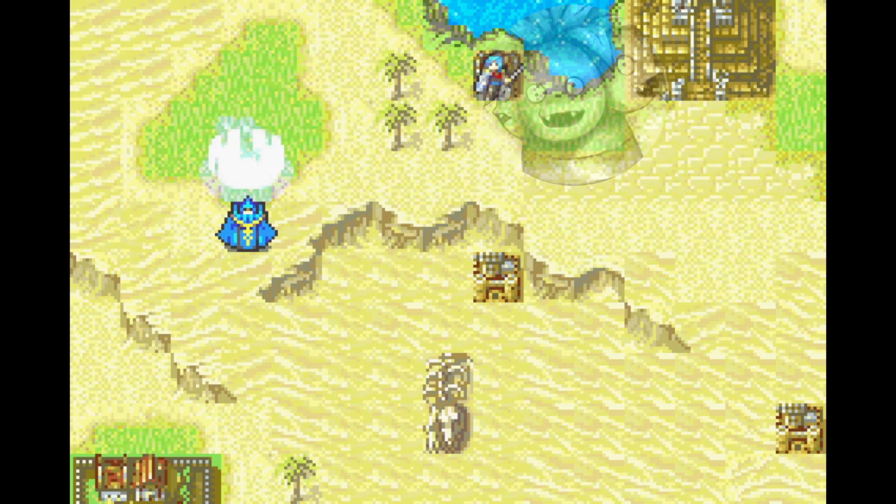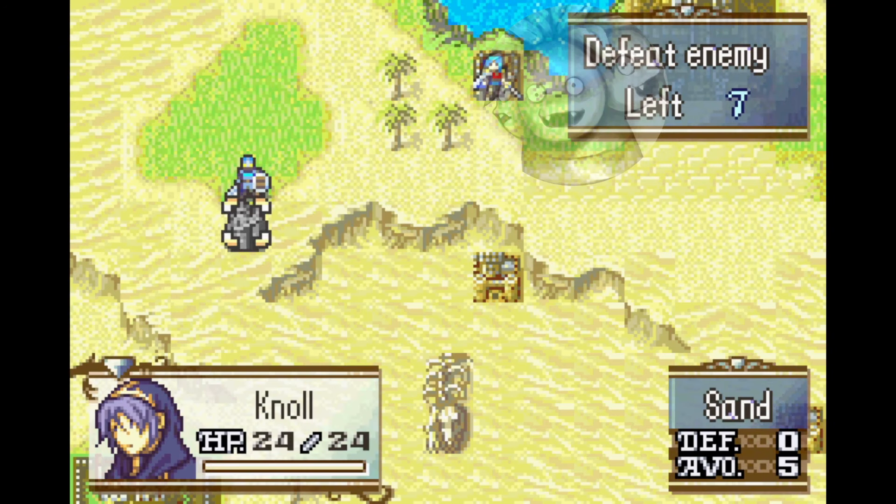Summoners can create disposable units called Phantoms, and these spawn with an Iron Axe in their inventory.